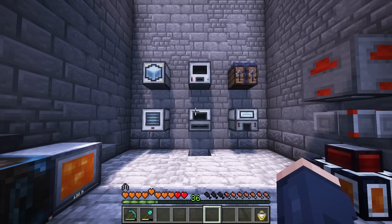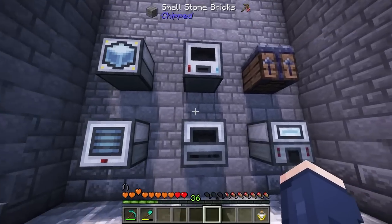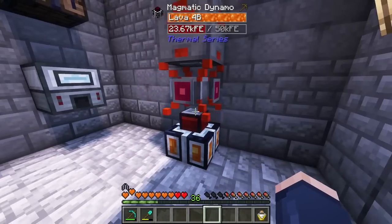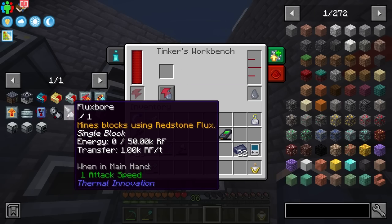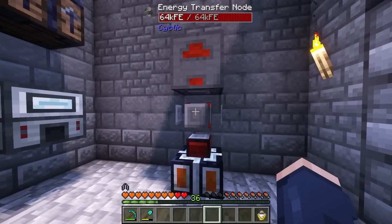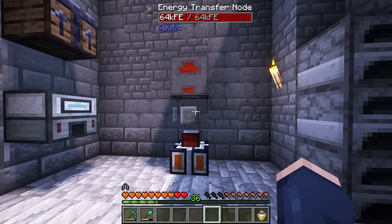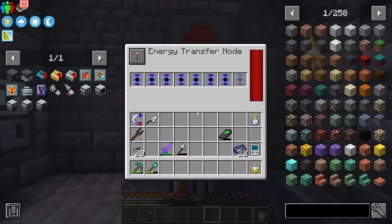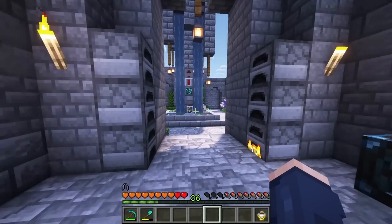I'm going to get most of these crafted. So all of our machines are lined up nice and neat. I have all of the machines set up, including a Tinker's Workbench, which is how you actually upgrade and modify your tools. All of this is hooked into our transfer node, so this thing is really coming in clutch. We can always make more transfer nodes for more things we want to hook into our power grid.